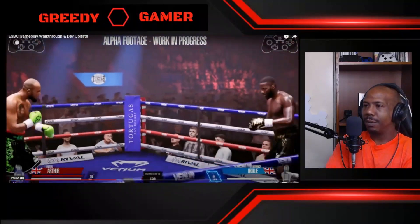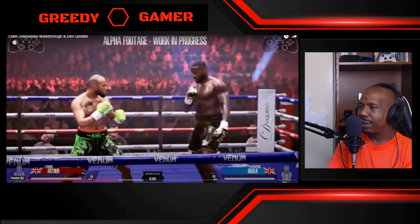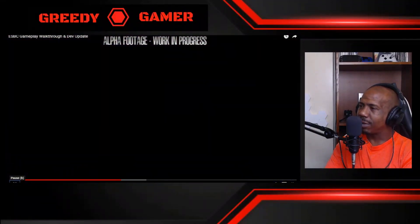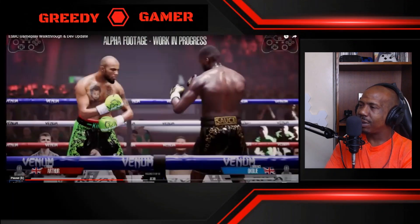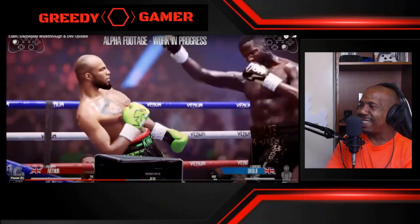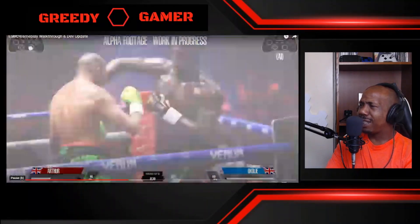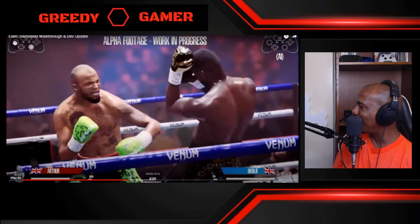Dodges will look different depending on which fighter you select — marquee fighters will have a different style. Activating a boost movement modifier will also change how your dodge looks. Another move in the player's defensive arsenal is the ability to weave, activated by holding the left trigger while moving the left stick — bob and weave. That looks realistic! It can also be used as a tactic. Oh yes, this game is go!